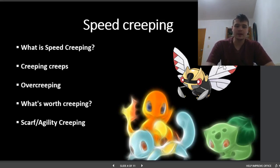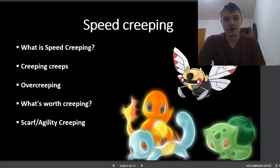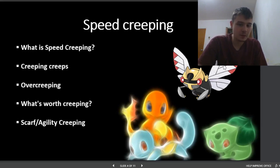Then there's Scarf and Agility creeping, where you want to be faster than something holding a Choice Scarf. For example, if you have a Mega Beedrill facing a team with Hoopa-Unbound, you probably want to make your Beedrill faster than the maximum speed Hoopa-Unbound can have while holding a Choice Scarf. Sometimes you want your Scarfers to be faster than something at 2x speed in case it uses Agility or Rock Polish, and vice versa — you want your Agility user to be faster than Scarfers after it clicks Agility.